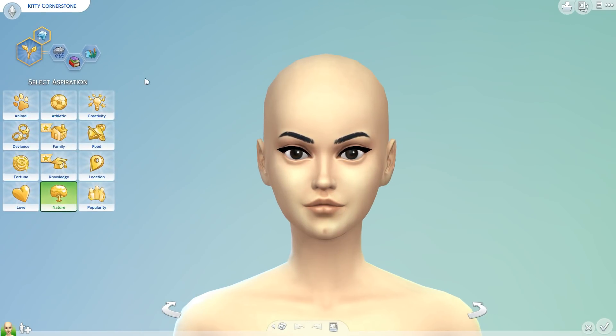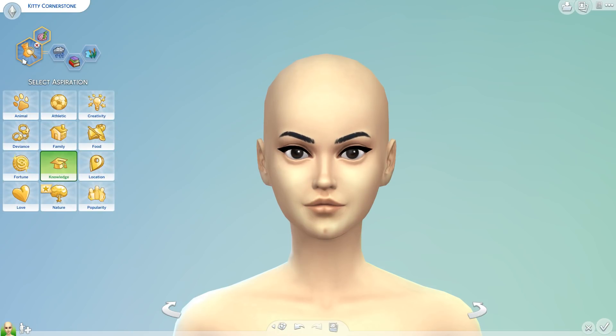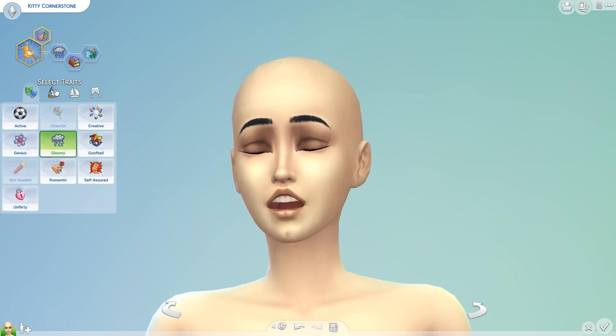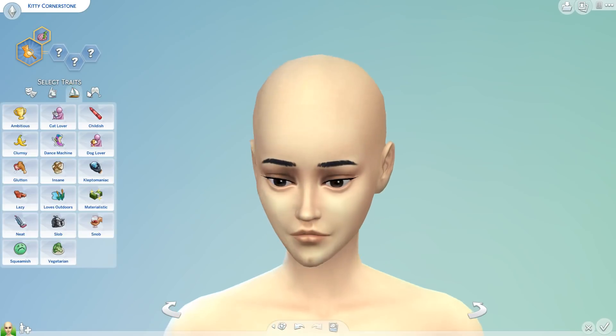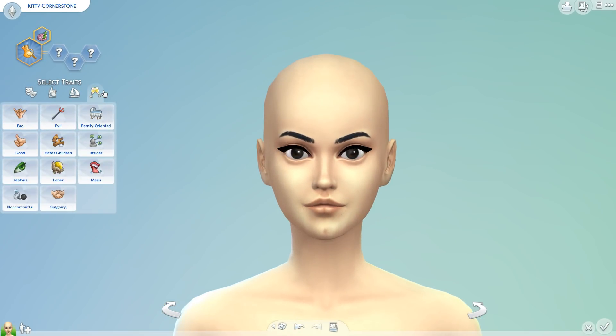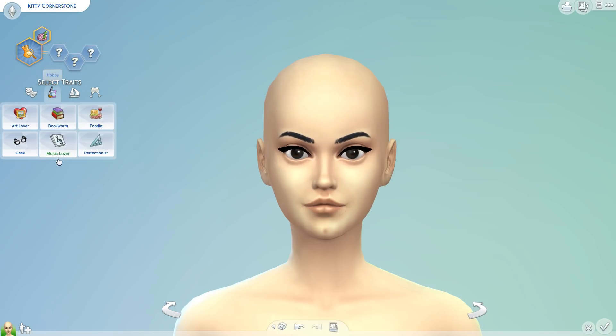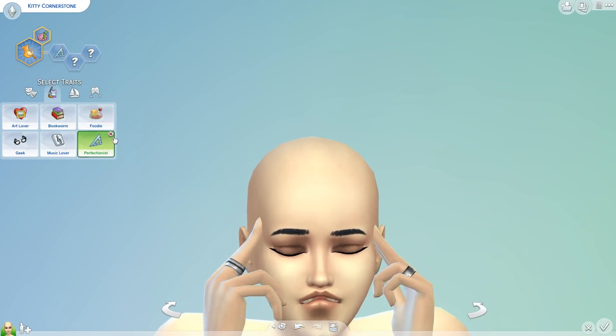It looks like we might have a new knowledge aspiration — Archaeology Scholar. The sim wants to understand archaeology. It looks like just one new aspiration. They want to do that and then they become a quick learner. I don't see any new emotions or traits off the bat. You would think that they would add like 'adventurous' where your sim always wants to go on an adventure, so that's kind of strange.